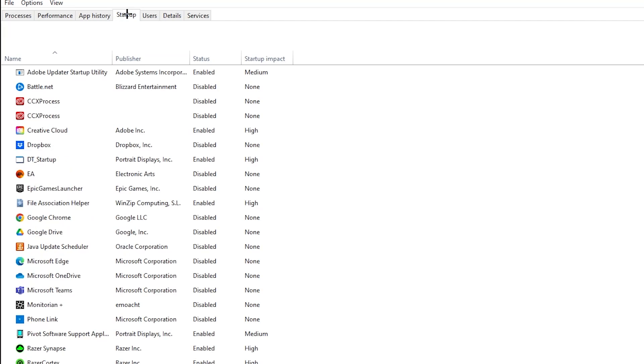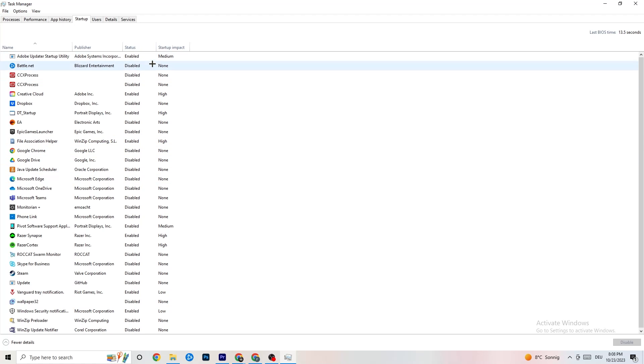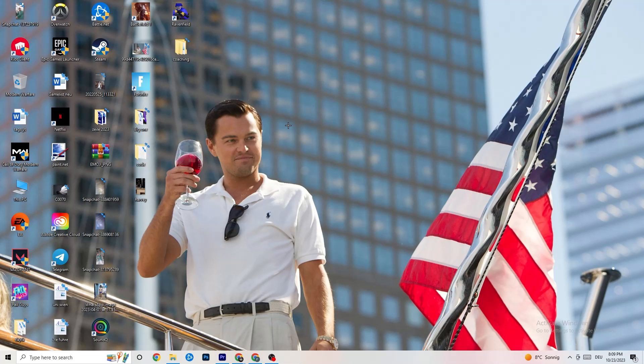Next, click on the 'Startup' tab. As you can see, I've disabled nearly everything. Disable every program that auto-starts in the background to decrease your CPU and GPU usage. Right-click any program you don't need and click 'Disable.' Do that for every program currently running that you don't need. Then close Task Manager.